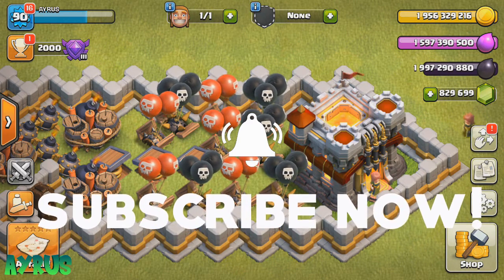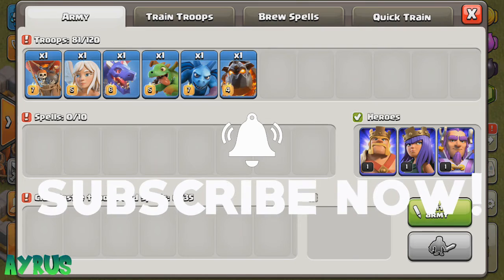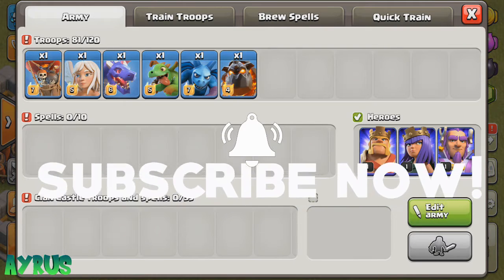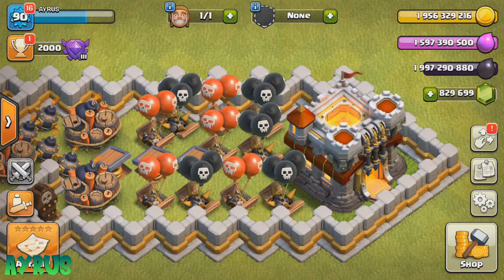Hopefully we can see at least maybe two or three winners. So let's just drop in all the air troops one by one and just see how they're going to end up. We have the balloon, the healer, the dragon, the baby dragon, the minion, and the lava hound — and probably after that we can drop in the heroes as well.